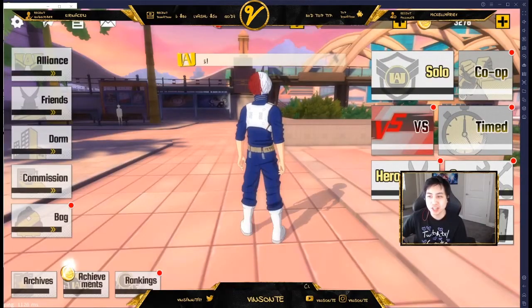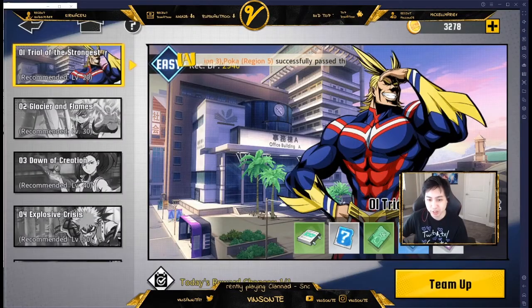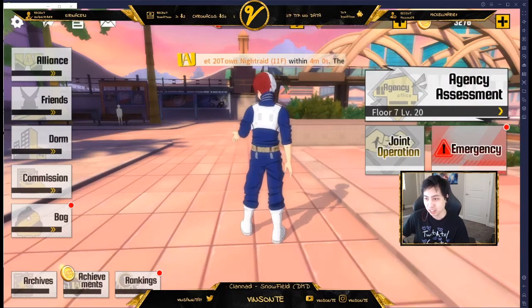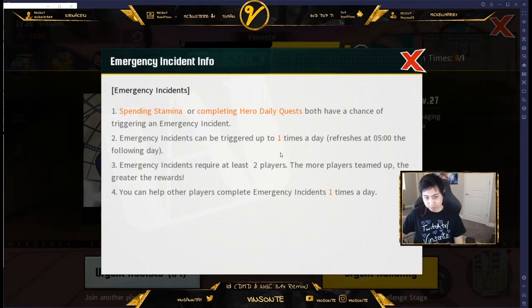Once you unlock co-op, I believe it's at level 10, make sure you at least do your dailies for these. There's Joint Operation where you get one chance to get stuff, and there's also Emergency, which is a one-time assist. You can also trigger the other co-op mode once a day, so make sure you go through all of those.